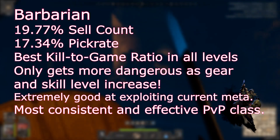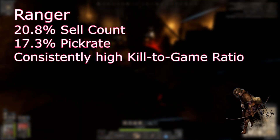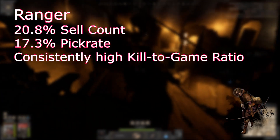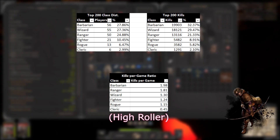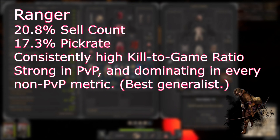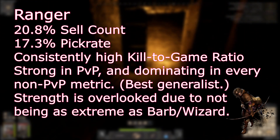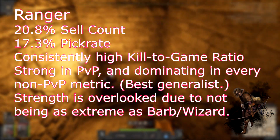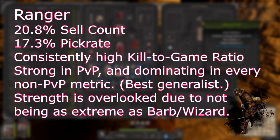Now for Ranger. Ranger's stats are also very simple — consistently strong and well-rounded. They do well in PvP, always placing in the top 3 of our metrics, they have a good sell count, and in High Roller they dominate every leaderboard except PvP, where they are a step below Barbarian and Wizard but a step above the rest. This points to a class that is not only more effective than average in PvP, but also effective in PvE, bossing, and plain surviving. If you were to ask which class is the best generalist, this data would tell you it's Ranger. If the more extreme classes were toned down, Ranger would likely become the absolute best class.